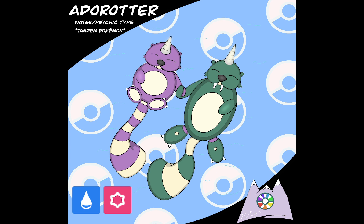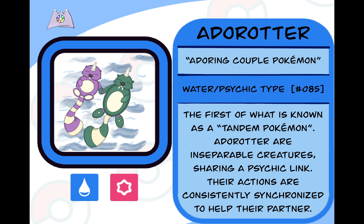Adder-Otter is based off of otters — specifically river otters — otters that don't want to drift away from each other because they adore each other. Going to its Pokedex entry: Adder-Otter is the adoring couple Pokemon. It is a water and psychic type and it's number 85 in the Helzari Pokedex. The first of what is known as a tandem Pokemon, Adder-Otter are inseparable creatures sharing a psychic link. Their actions are consistently synchronized to help their partner. It doesn't take a genius to tell you that otters holding hands is adorable — that was really the whole basis for this Pokemon.